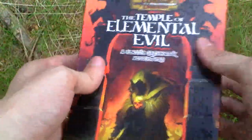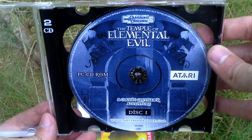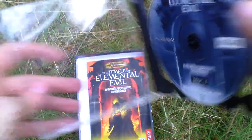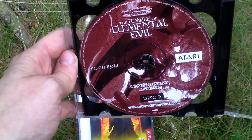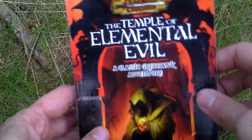Okay, now let's open the box and take a look inside. First of all there is the game itself — it comes on two CDs, this is CD 1 and this is CD 2 — and then there is the game manual that looks like this.